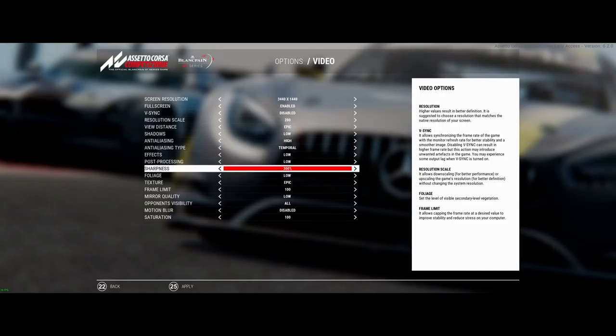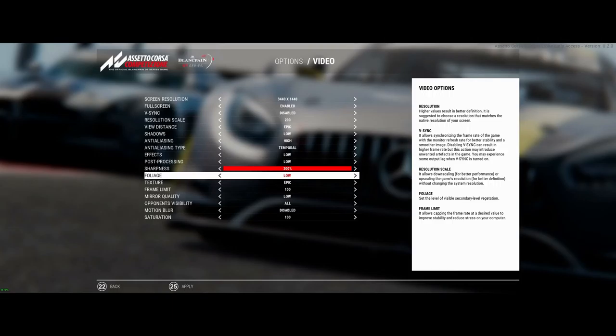Sharpness doesn't make a difference in VR — I didn't notice a difference. I think it's more of a 2D screen thing. 300% or zero was fine in VR, though on 2D it makes a little difference. Foliage — this is just your trees and stuff in the background, and that's literally all it seems to affect. On Low you see a little bit fewer trees; you still see the bulk of them, just less peak detail in the background.